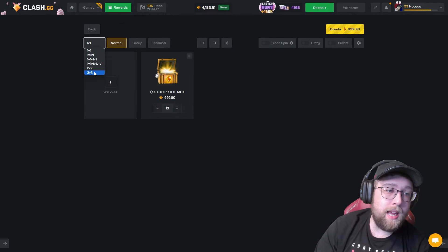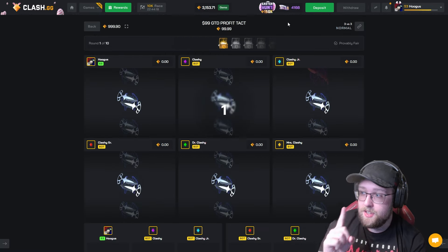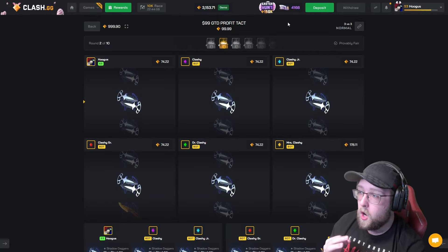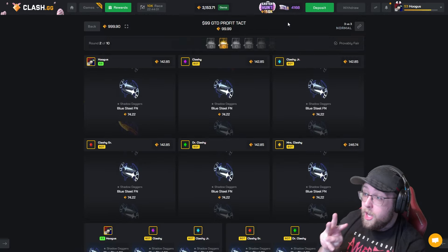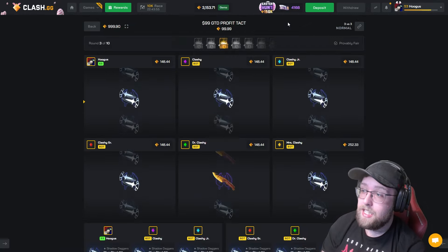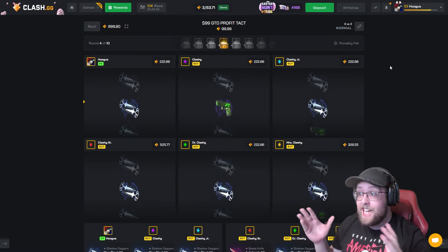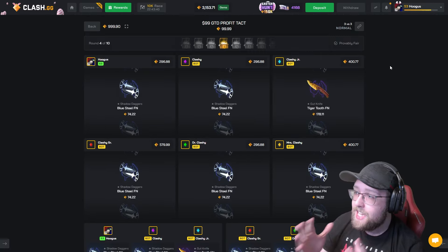I want to run some of the cases that you guys made as well, but let's go ahead and run the $99 case that I made 10 times — 3v3. There is an expensive item in here. There's a 14,000 gem top pool in this case. That's the best item that I have pulled so far on Clash. We had three in one video — the butterfly knife Sapphire — that is the top pool on this case. The bottom team has screwed us so far. They've hit two 10%. We have not hit anything, but there are 10 cases so it's not over yet. We finally get a hit on our side.